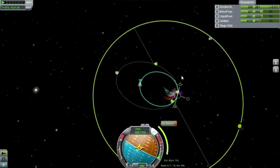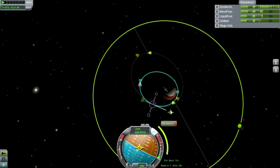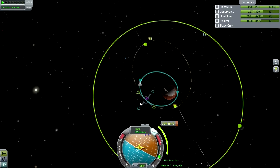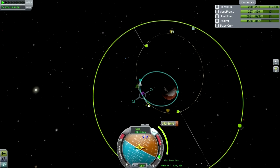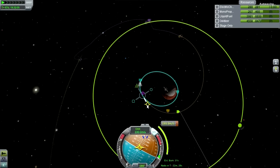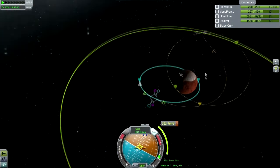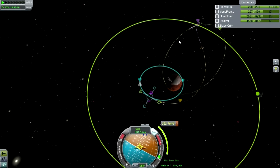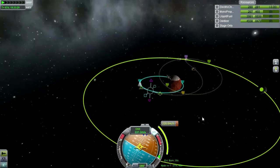Let's try and get an Ike encounter - shouldn't be too hard. I'm not really looking to be hyper efficient about it, just want to get it done. Again, because we have so much fuel. This will be good - I can see this. Let's try and do something like this, this looks good.